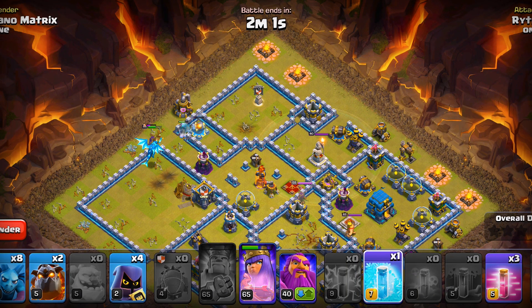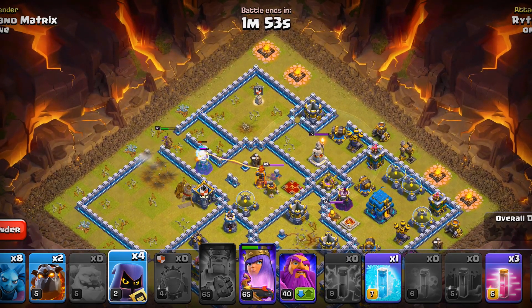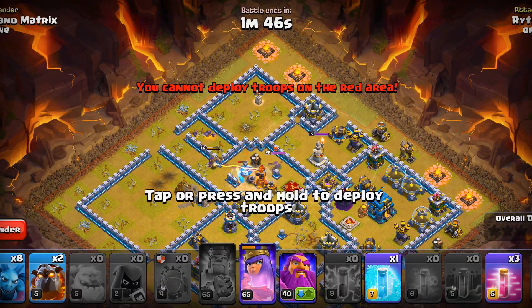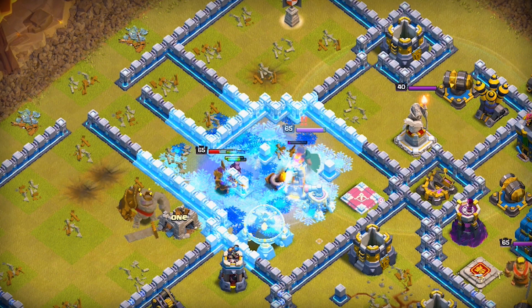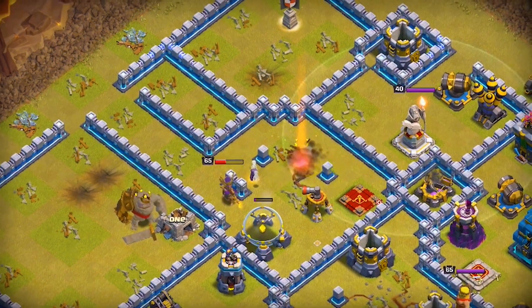Now we will get ready with the headhunters — I want that enemy queen out. The queen has got her ability, so headhunters are not exactly necessary, and it is not usually ideal to take out a queen this way. You might want to cover the headhunters under your warden ability, but since we got exceptional hero value and blimp value, we'll be able to get the queen down and that inferno tower down in the middle even if we hit a tornado trap.